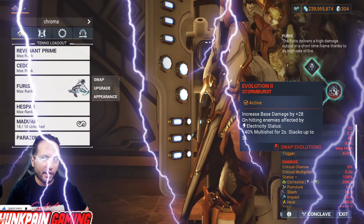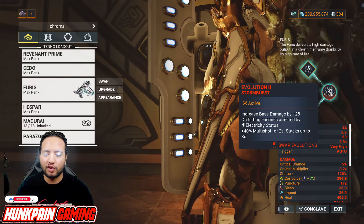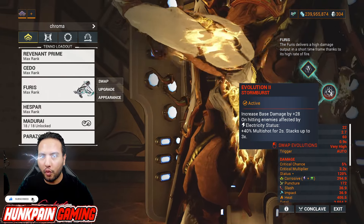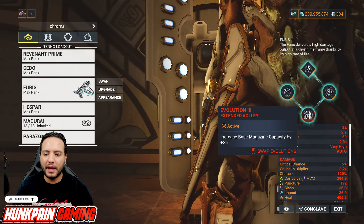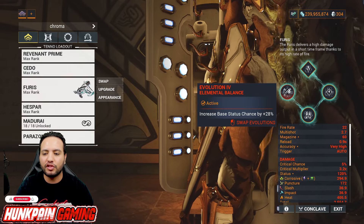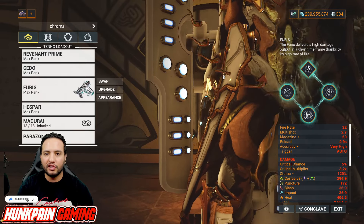You proc electricity without relying on any other weapons. That gives you plus 40% multishot for 2 seconds, stacks up to 3 times — that's 120% multishot. You really need that. Evolution 3: increase base magazine capacity by 25. Evolution 4: Elemental Balance, increase base status chance by 28%. All these evolutions I chose complete each other and are really, really important.